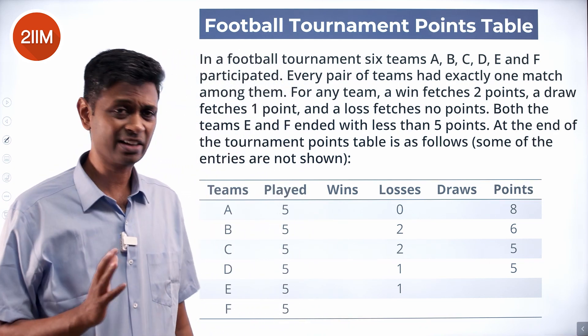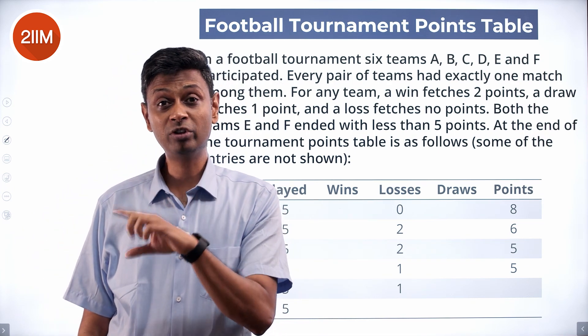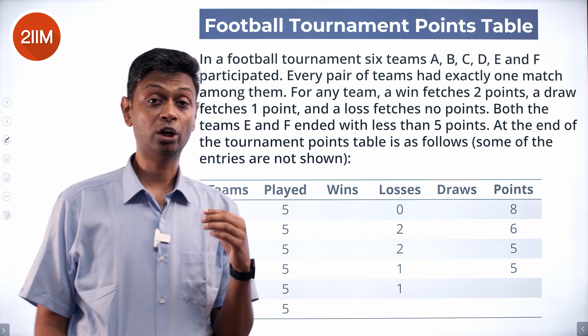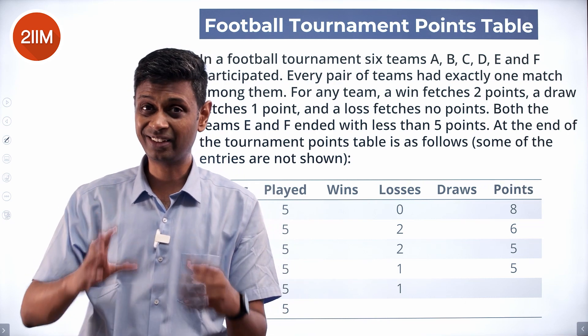E gets less than five points, F gets less than five points. I like this two-one-zero format rather than the three-one-zero format. In three-one-zero, the total points overall can vary — a win gives three and zero, a draw is one and one, so decisive matches contribute three points and drawn matches only two. That gets tricky. This format is simpler.